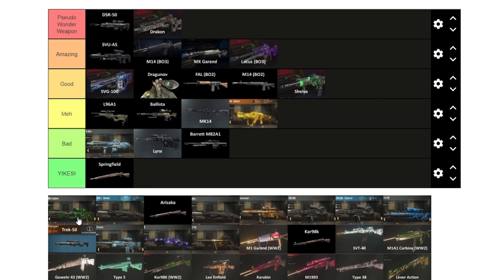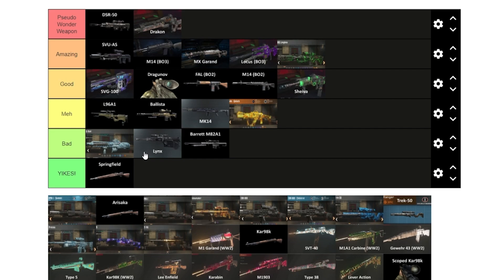The KBS Longbow — if it were on Spaceland it would be a pseudo-wonder weapon; on any other map it would be amazing. The Exquisite attachment really makes it good. Single-packed it goes to round 37, double-packed to 46, and with the Exquisite to round 62. That's really good.